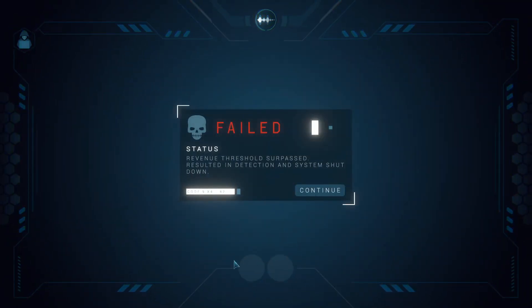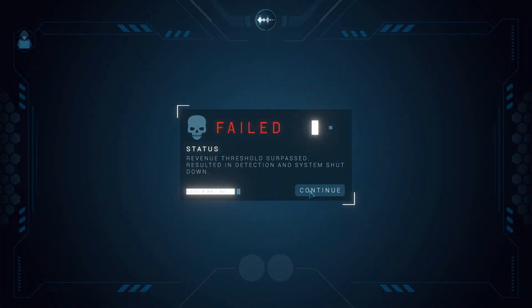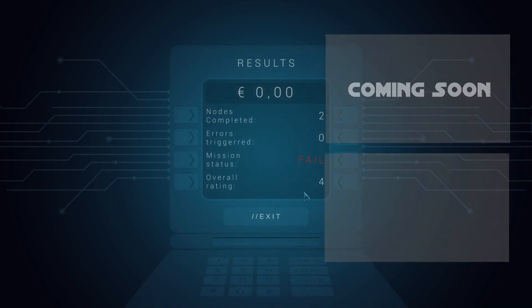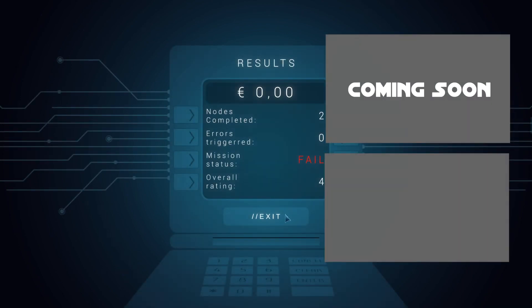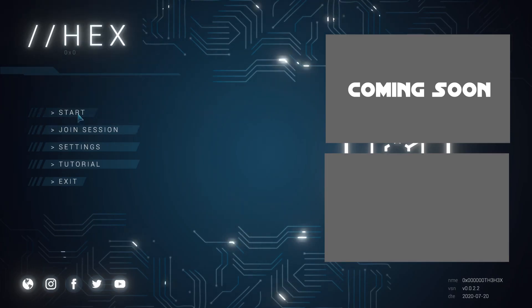We have to stop — it says 'threshold surpassed, result in detection of system.' But we didn't actually go over the revenue limit. This is clearly a bug; in another test run stopping at 25,000 worked fine. Maybe the game is checking a different internal number like 30,000 instead of the 45,000 shown to us. This is before early access so they'll likely fix it. You can click to watch another game about hacking. See you there!